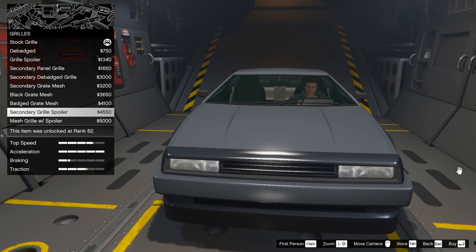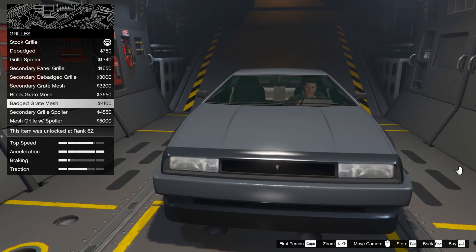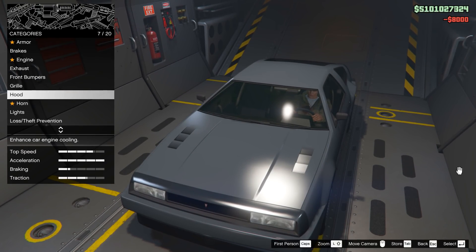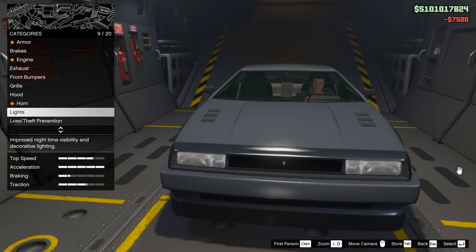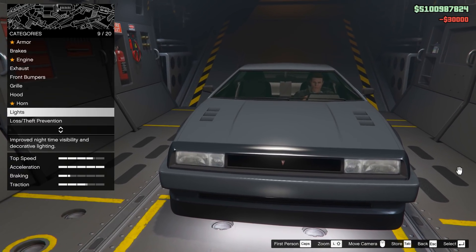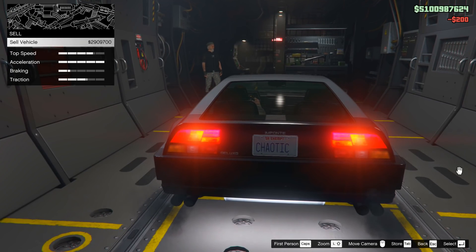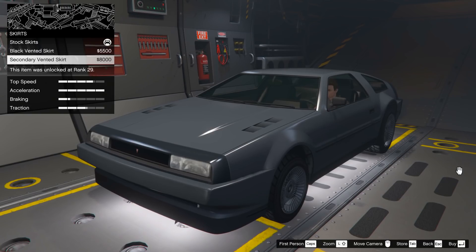Onto the hoods category — a few options in here. I ended up selecting the race vent one, which in my opinion was definitely the best option. Then for horns, I fitted the truck horn, and of course upgraded the lights to xenon. I wasn't too sure about a neon kit at first, but then decided this is the Back to the Future car, so loads of light was a good idea. I selected the front, back, and side neon kit and left that white. For plates, I fitted my custom chaotic plates. For skirts, I selected the black vented skirts — you can't quite see it in here because you can't really move around too much inside the Avenger.